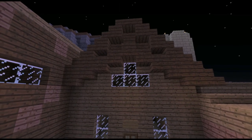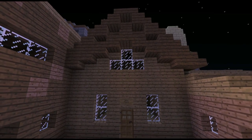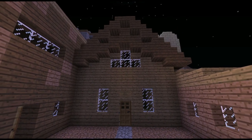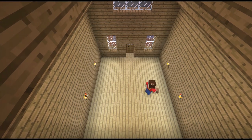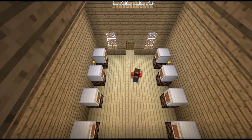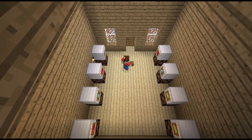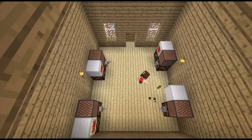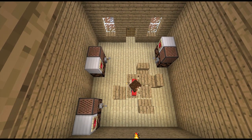Moving on, we're headed over to the gambling den. Throw a sign out front and let's move inside. I wanted to put slot machines in — not because it would be historically accurate, but because I wasn't exactly sure how to get across the idea that it was a gambling den. If you have any suggestions, leave them in the comments — it would be greatly appreciated. I might come back here and redesign the whole thing depending on if someone can give me a better idea.